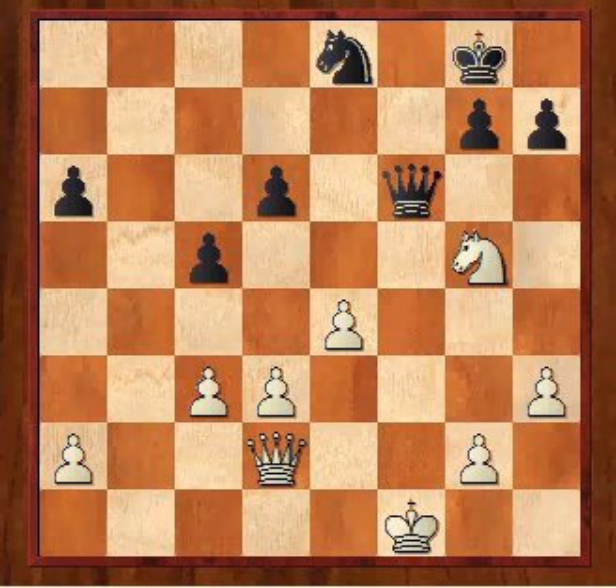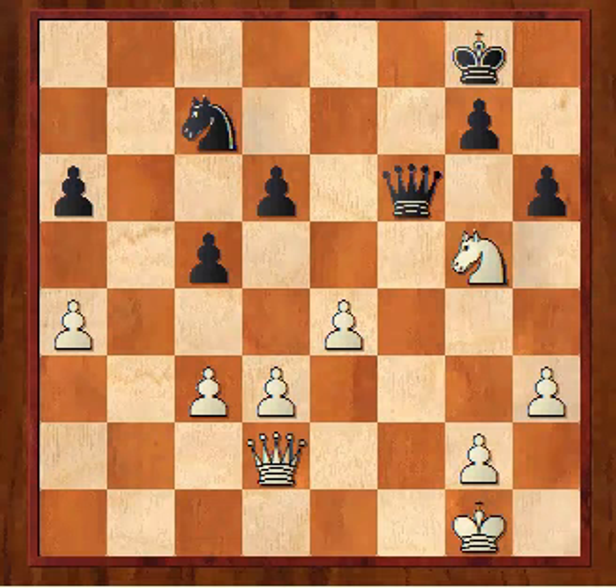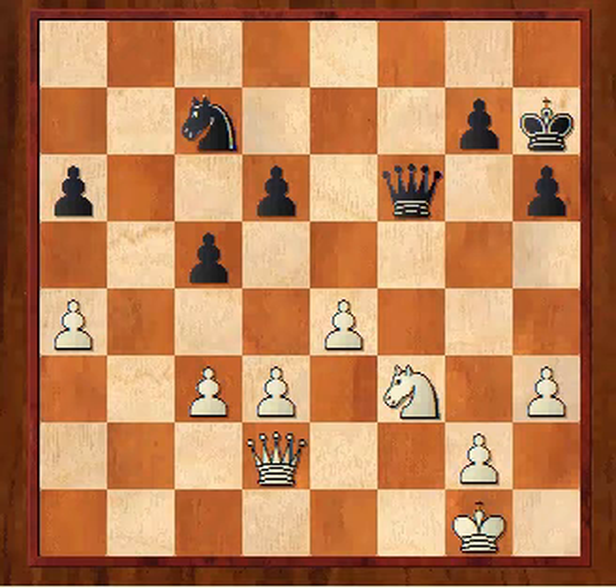I played A4 to stop that. H6, Knight back to F3, King H7. Looking at the position I thought okay, I'm a pawn up for nothing but how do I actually win this? Queen and Knight can be a dangerous attacking combination, and my king is potentially a bit open. So I need to think of a plan to win.